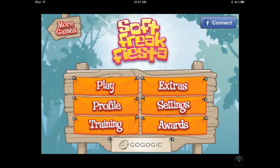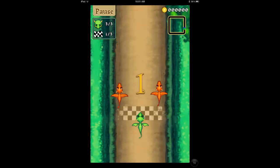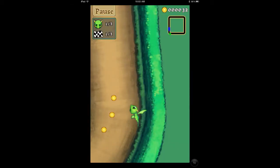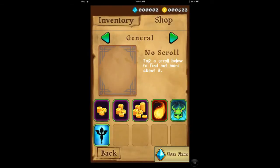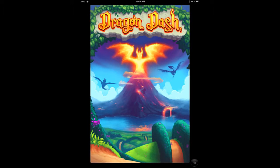Next app I want to talk about is called Dragon Dash, Dragon Racing Action and Adventure Game. It's a racing game where you race as a little dragon. You control the dragon by tilting the device back and forth. You can tap the screen to brake, and you're just trying to come in first. You'll be collecting coins and gems, there's a little shop, and you can buy spells to use during the match and upgrade your dragon as you go. You can level up. It's definitely pretty cool. Check out Dragon Dash.